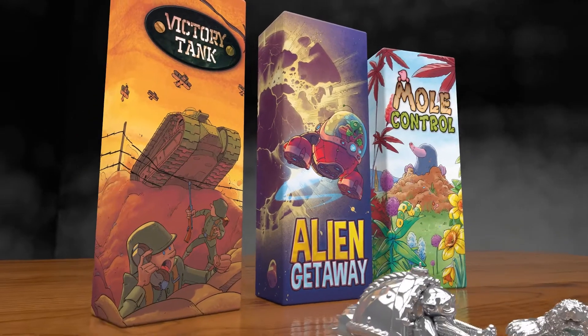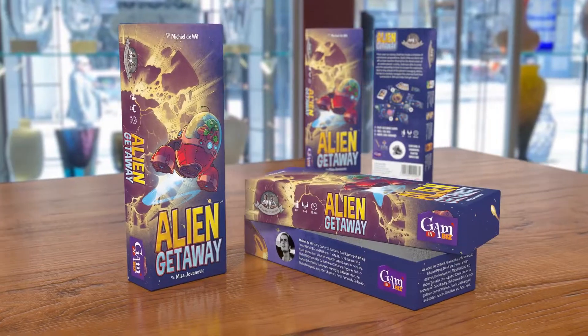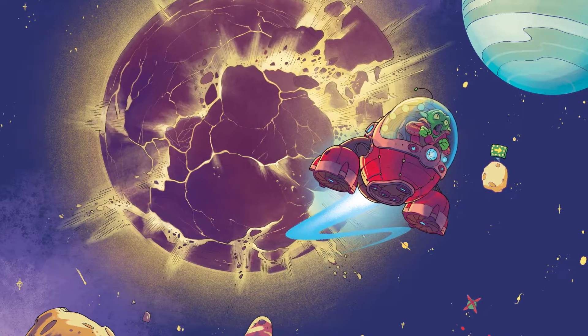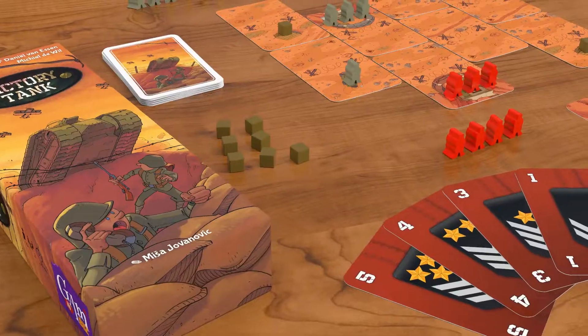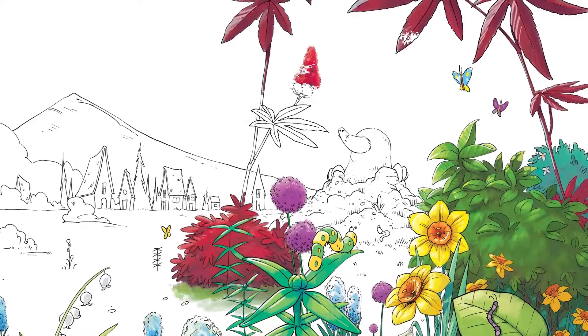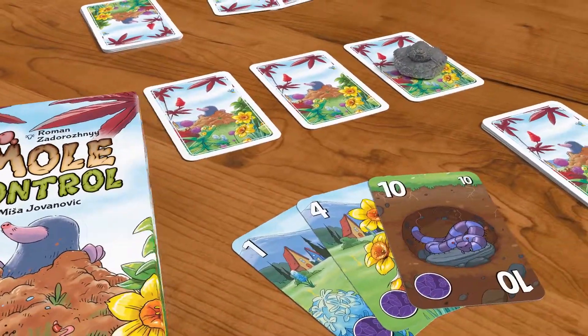Three original games, each starring a world-class pewter miniature. There's Alien Getaway, where you'll help Alien Zoid navigate an asteroid field away from an exploding planet. Victory Tank is an ingenious tactical challenge for two generals eager to capture an abandoned tank. And in Mole Control, you'll grow gardens together, carefully trying to avoid the mole's interest.